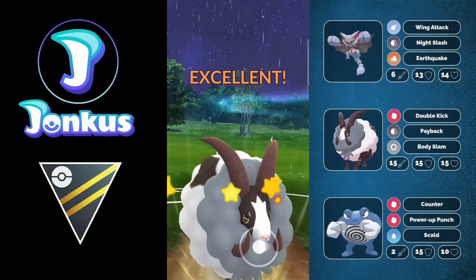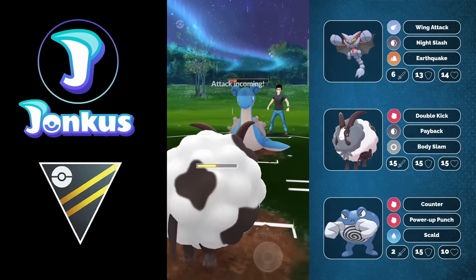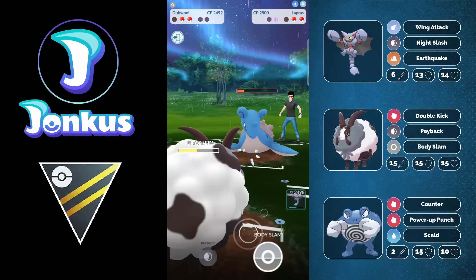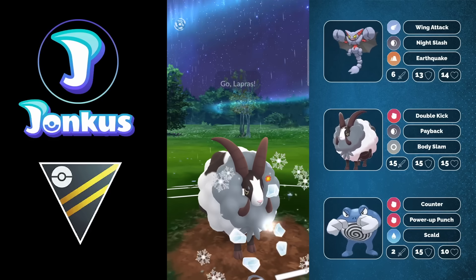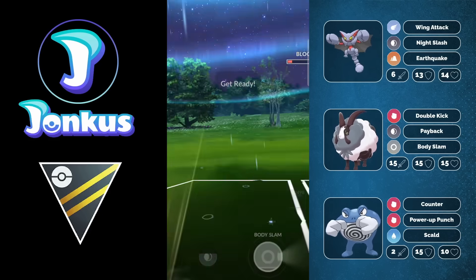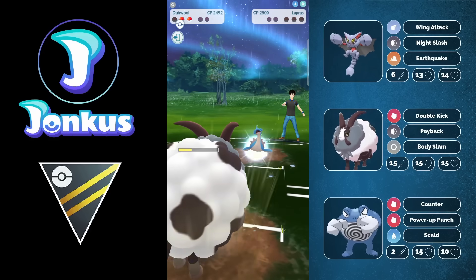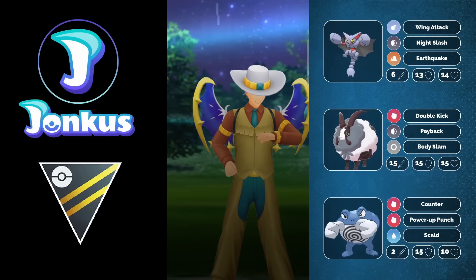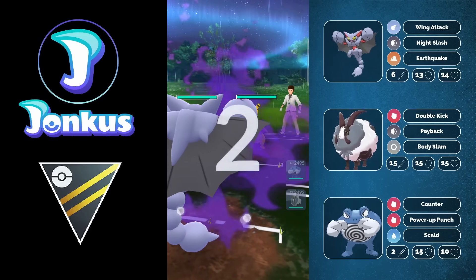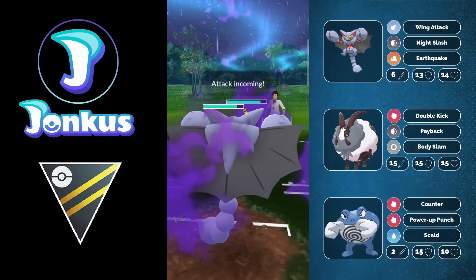They have to get the defense boost with the Lapras in the back. Even if I shield a Surf it doesn't matter, because I still get normal damage onto the opponent, they don't get the defense buff, and I'm just going to outspam them anyway. My team was just a hard counter team to the opponent's team - there was nothing the opponent could really do. They have two Ice types in the back while I have two Fighting type fast move users, plus they have a Water/Fighting type Pokemon in the lead while I have a Flying type.